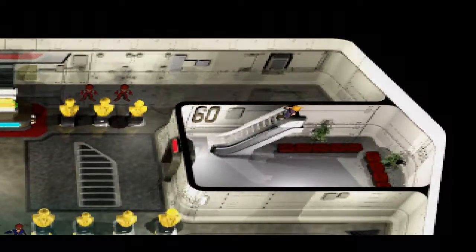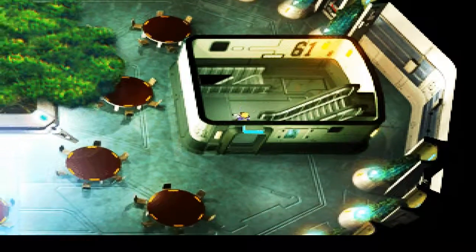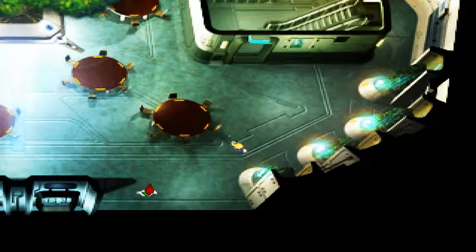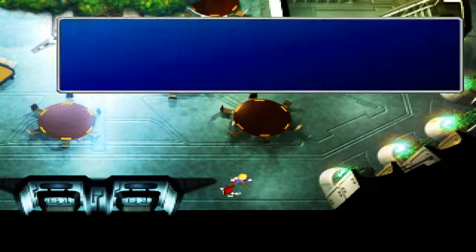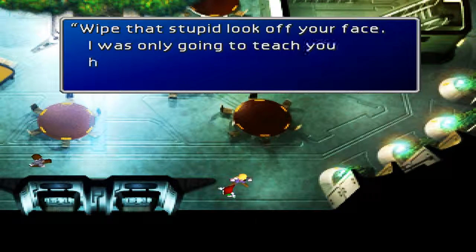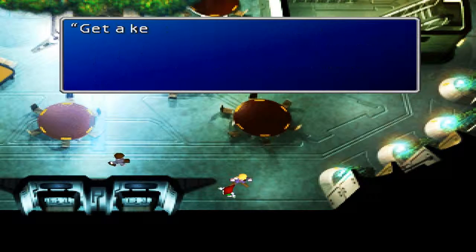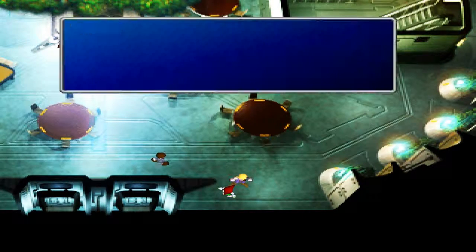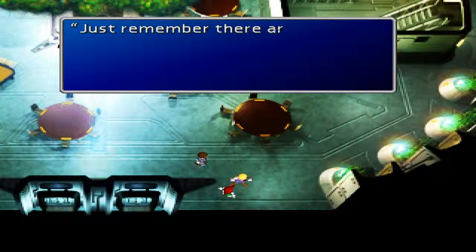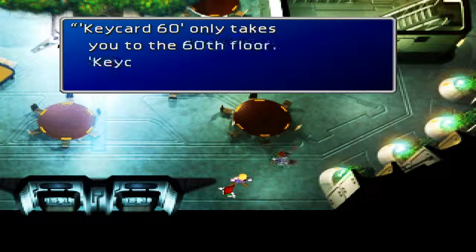We don't get a key card for the 61st floor — I think it's 65 and above you need a key card for all floors. So we want to talk to this person because they've got something funny to say. You're going to teach us how to get to the next floor — yep yep yep, I know, you can shut up. I know how to get to the next floor.